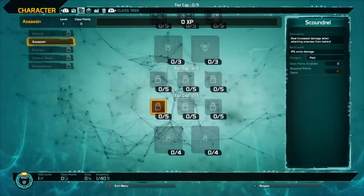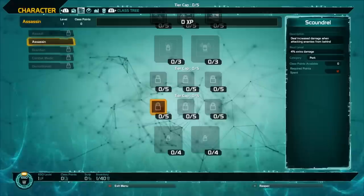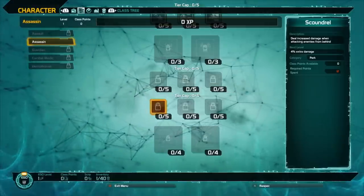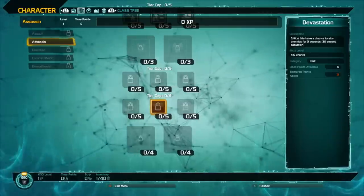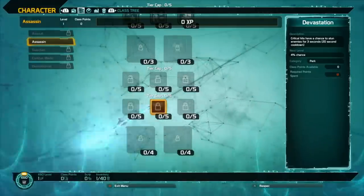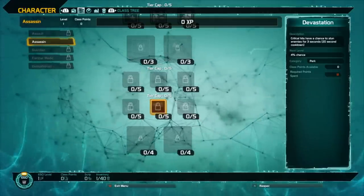The next three perks are Scoundrel, Devastation, and Execute. Scoundrel deals increased damage when attacking enemies from behind, especially effective with a critical hit. Devastation means critical hits have a chance to stun enemies for 3 seconds — it works on elite type enemies though maybe not all bosses.